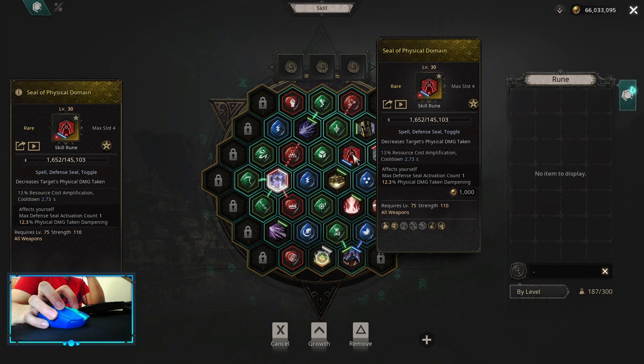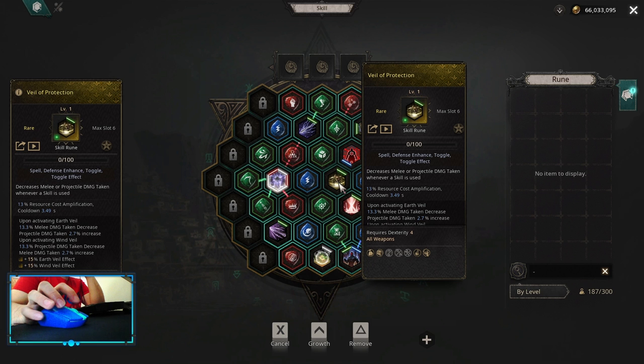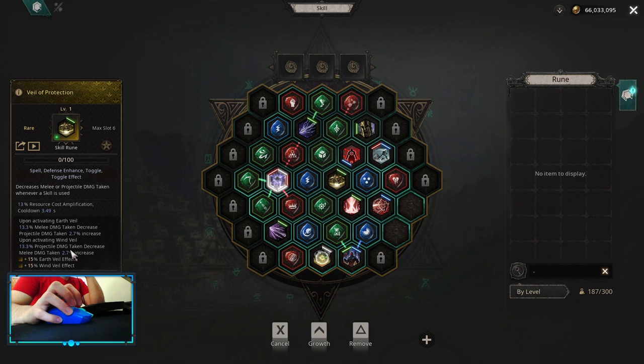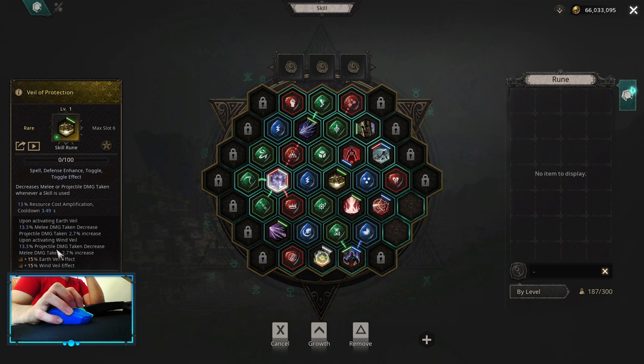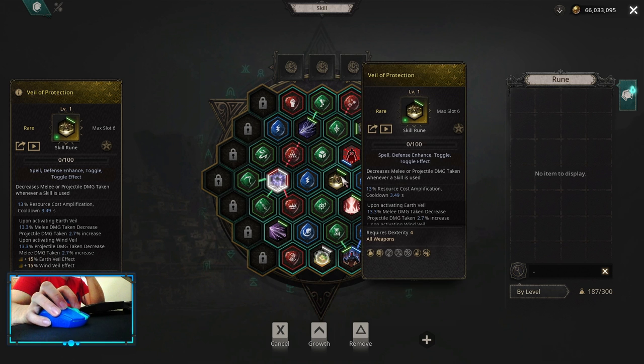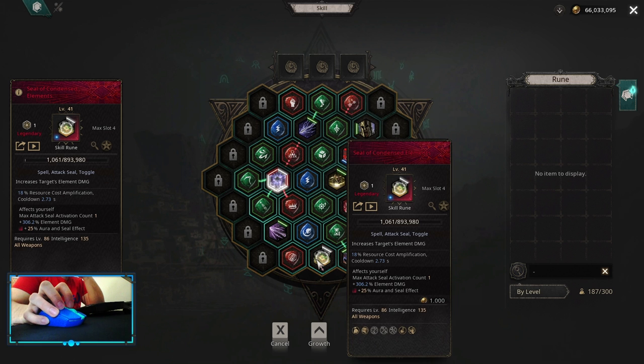For defensive seal you can use Physical Domain, Elemental, Chaos Resistances, or Seal of Dodge — whatever you need the most. Veil of Protection is in here for projectile damage decrease, and be sure you are using Wind Veil when you activate your Veil of Protection, but I'd say you can keep it for last. For offensive attack seal it's Seal of Condensed Elements or Seal of Critical Chance — it's up to you, whatever you benefit from more.